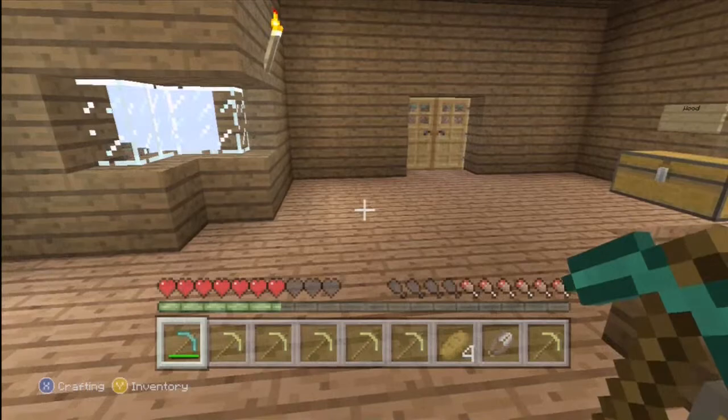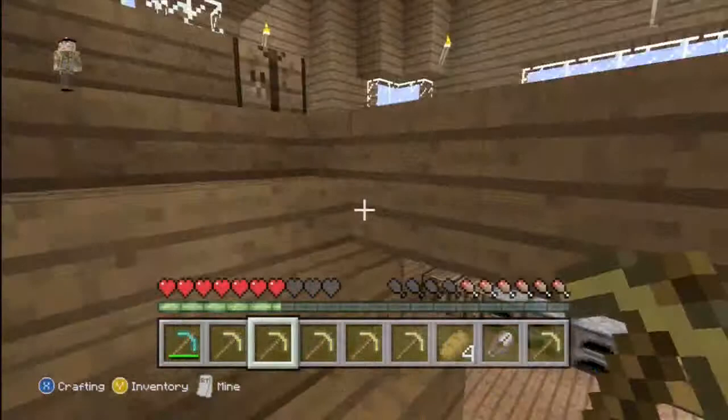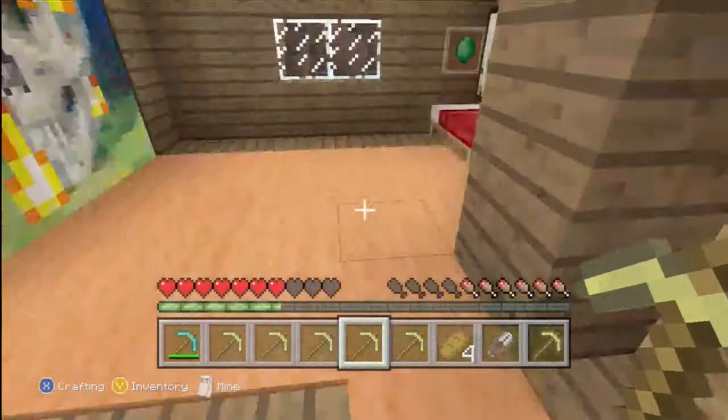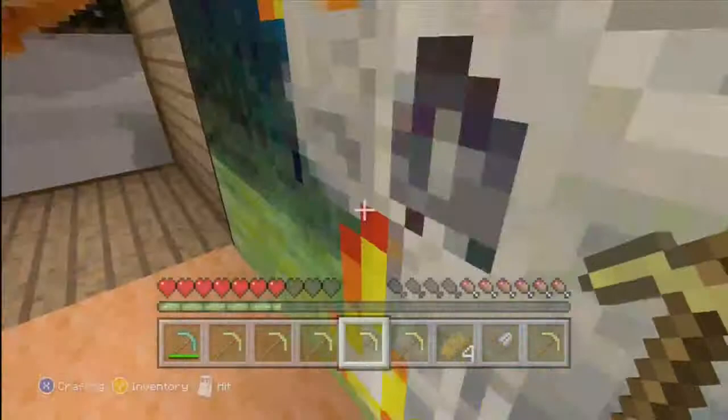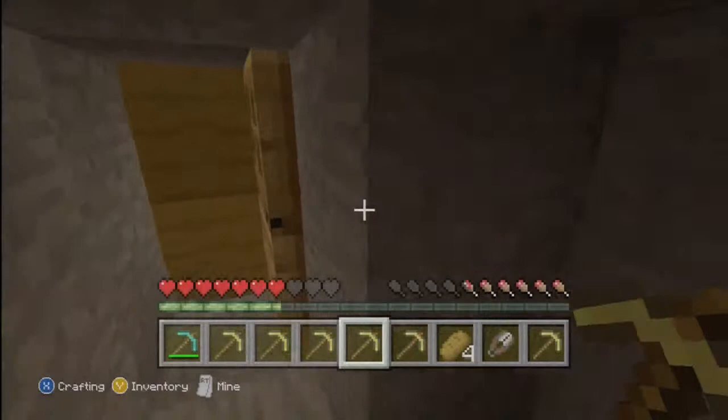Hey guys, welcome to episode 12 of our Minecraft survival series. Today we're going to go mining — I have all kinds of golden pickaxes, mostly because they dig fast and I can cover a lot of ground. I also moved my secret passage; it's not where it used to be anymore. I moved it down into my basement and I'll show you where it is.